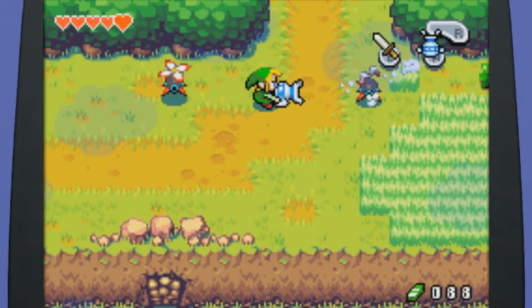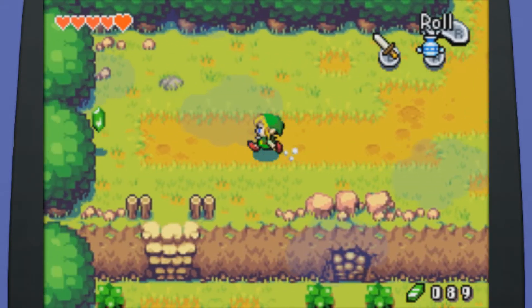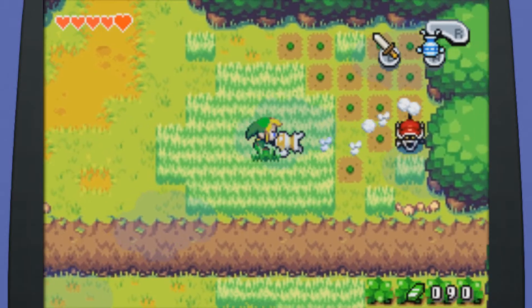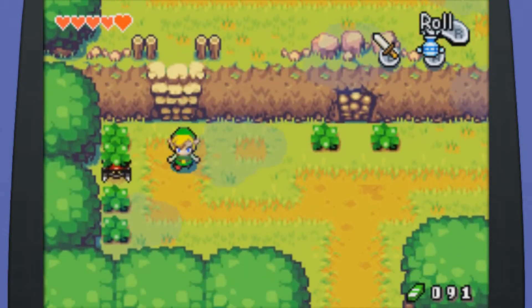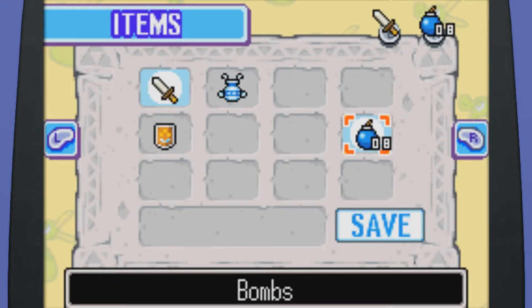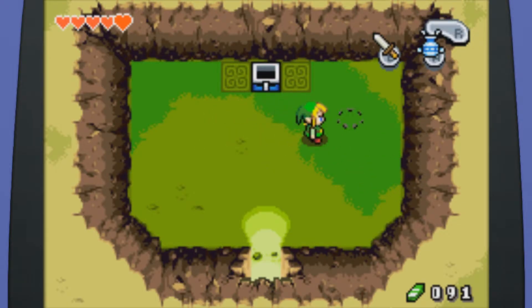We'll re-equip the Gust Jar and take care of these P-Hats, I believe what they're called. We can't get rid of grass with that, but you can get rid of bushes very easily using the Gust Jar — bam! I can't remember what those are called, but they like to hide under stuff. These ones are actually pretty easy to beat because you can just hit them with your sword and it knocks them away, but when they hide under rocks it's not quite so simple. So this opening we can take care of with a well-placed bomb. I don't remember what's in this place at all. Some keys and shells. Excellent.